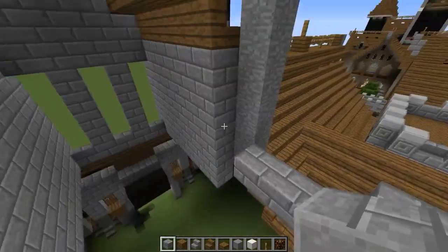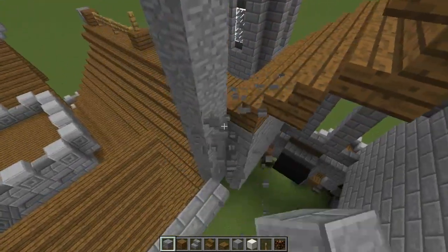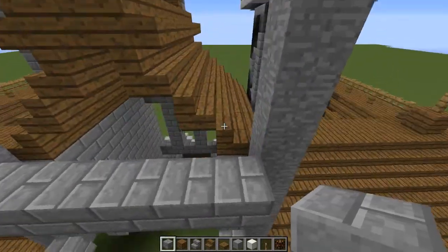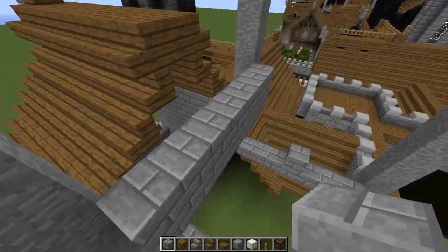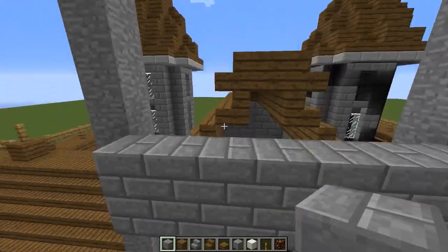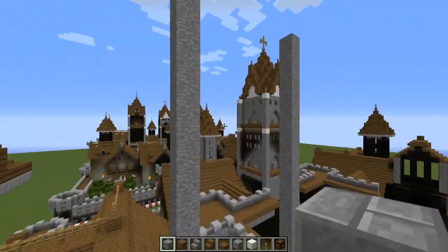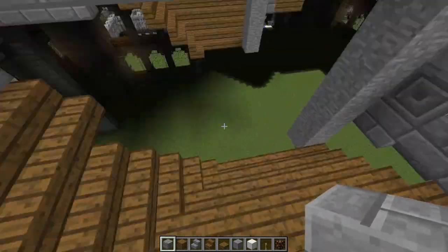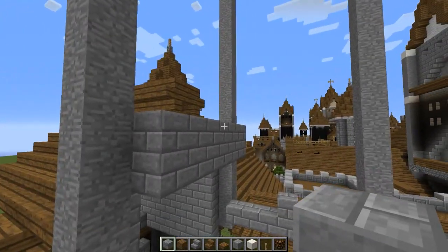We don't have to worry about this part, just above this roof is what we really need to worry about on this side, because we're going to open this up anyway from the inside. Let me go ahead and just fill in the walls completely, all the way down here and all the way up here. Give me one second.